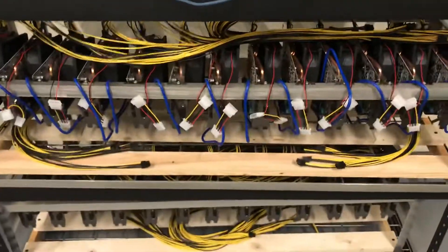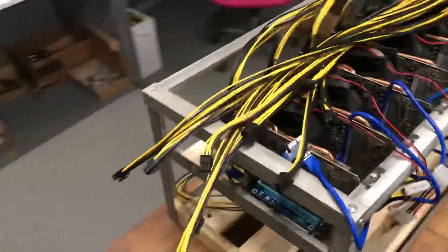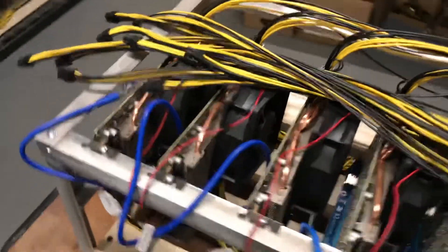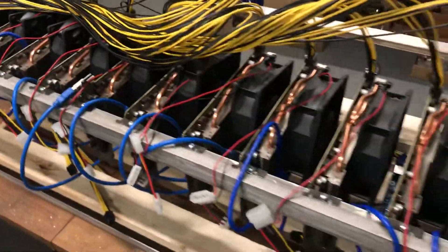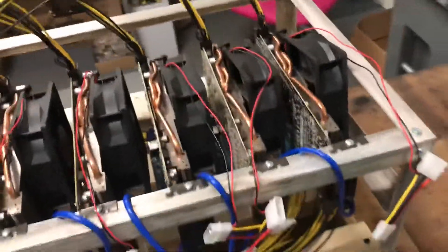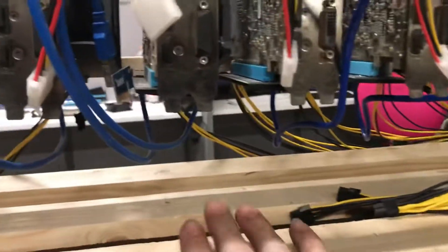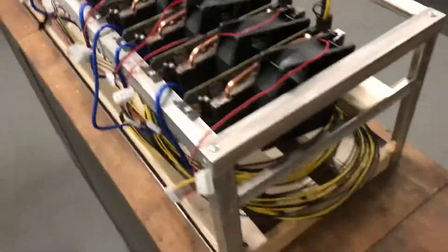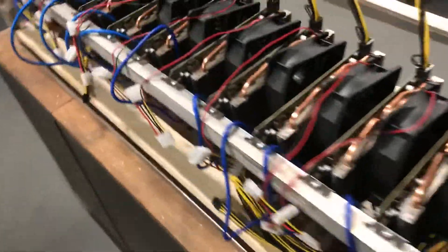We're showing you here some 13-card GPU rigs that we've been working on today. Here's another one we built — you can see those replacement coolers we put on there, our spacing and such. This rig is all wired up with power cables, and risers are already on the GPUs. The only thing we need to do is get our motherboard and two server power supplies in. Just wanted to show you guys a little bit of what we've been up to — building 13 GPU rigs.